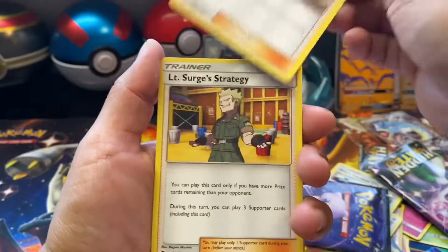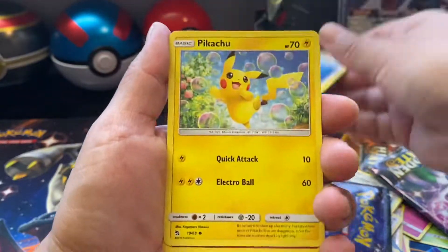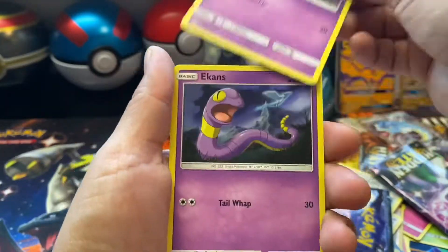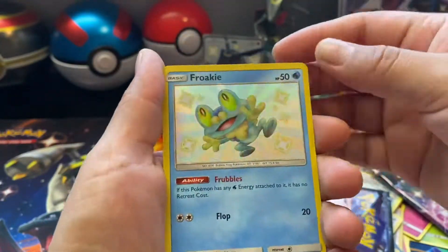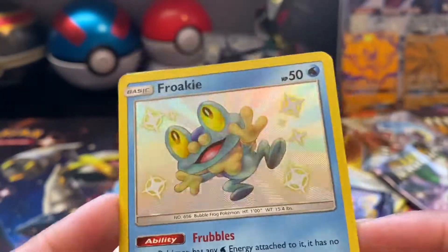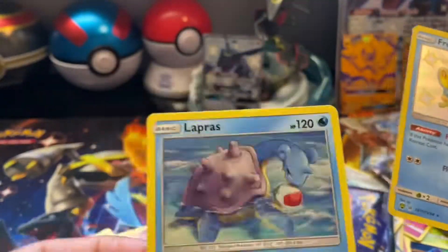Psychic energy, Koga's Trap, Misty's Determination, Pikachu, Charmander, Boltore, Coffin, Ekans — oh, shiny Frogadier! Oh my god! And Lapras non-holo.